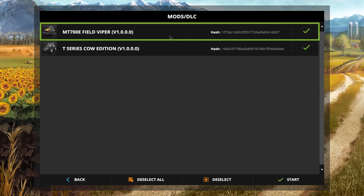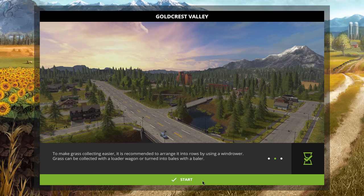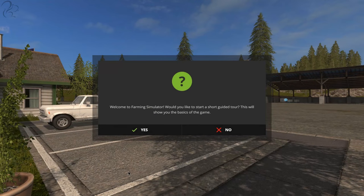Let's click continue. There are a couple of mods here — these are the free ones that come with the pre-order, I think. Normally you would have any mods that you want to use in the game here. This game is highly moddable of course, but I'm not running any mods because this is a brand new Farm Sim 17. In 15 there were just thousands and thousands of mods.